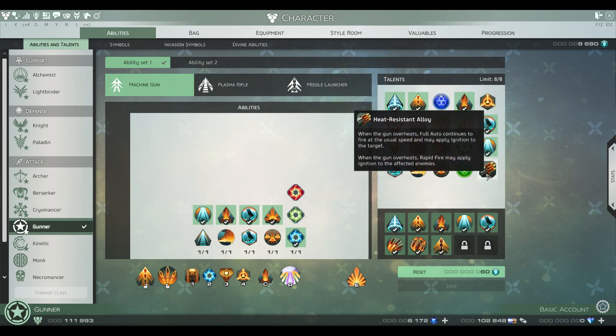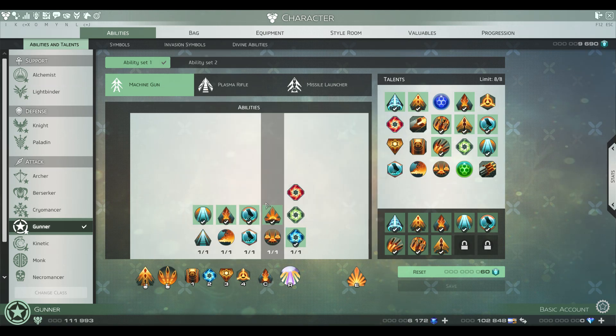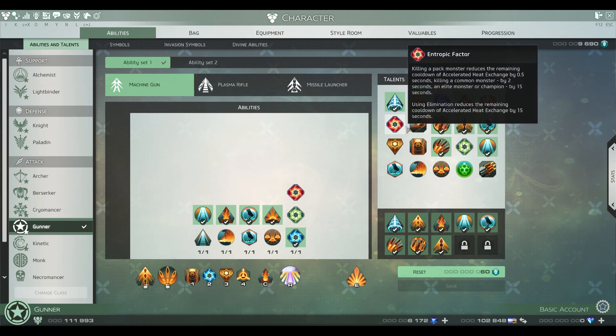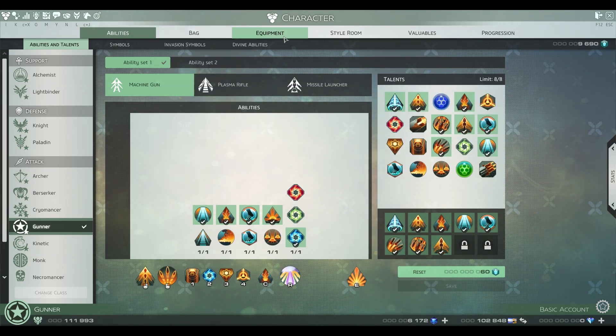My guildie used this setup for full auto to keep going when you're at full heat. Instead, I put in this so I could have a little bit of a mix so I can do more AOE damage for trash. That's my skill setup — I don't change anything of that. I might at another point make a second ability set just for AOE trash, but I don't think it's really necessary.